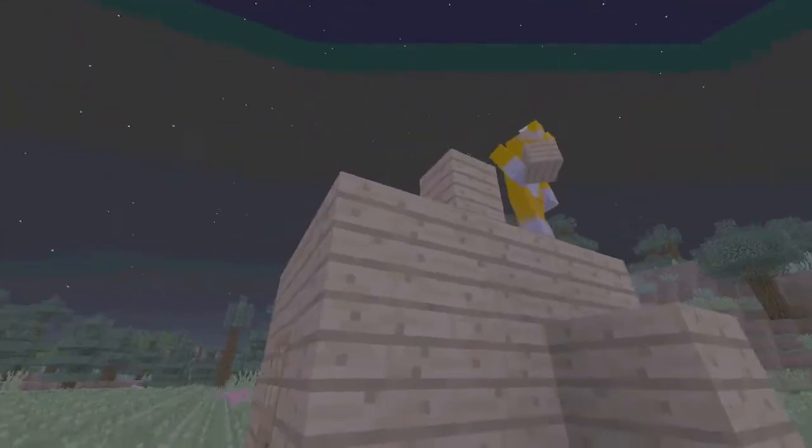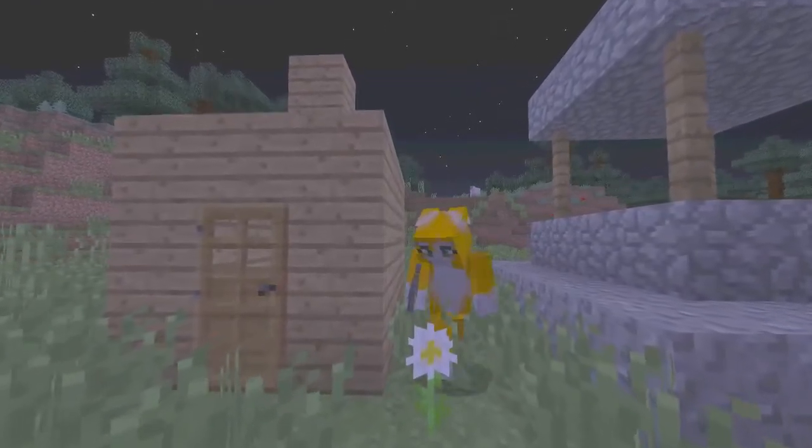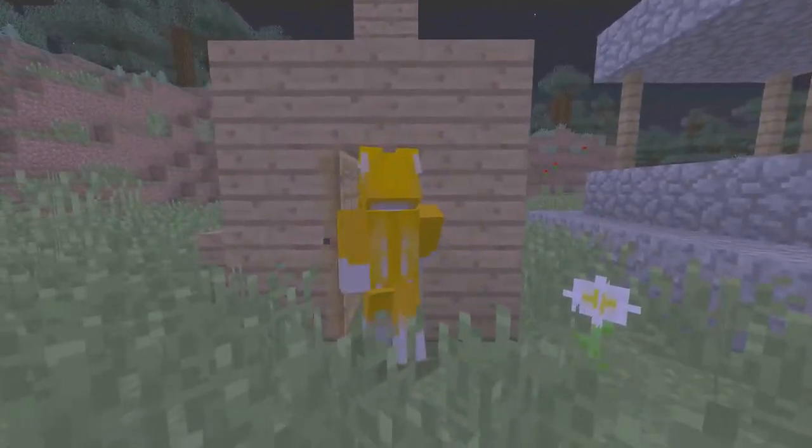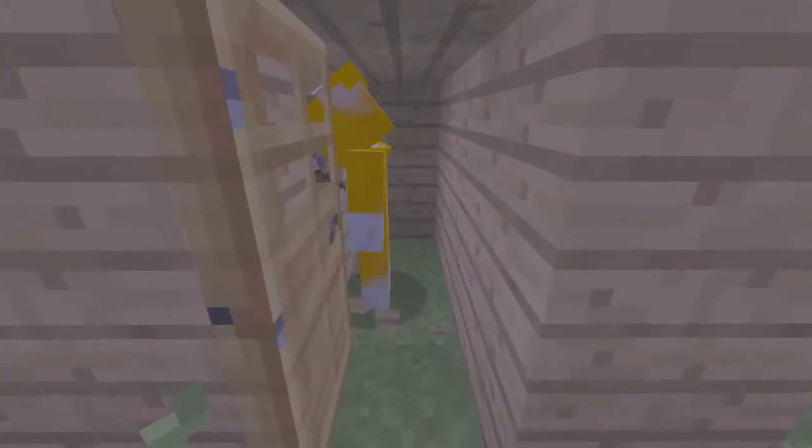Maybe some extra blocks on it — as many blocks as you want you can add. And that's my little chimney, I guess. Let's go in this side and put some windows in maybe.